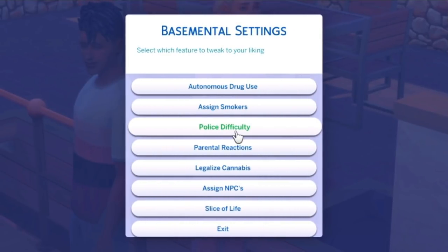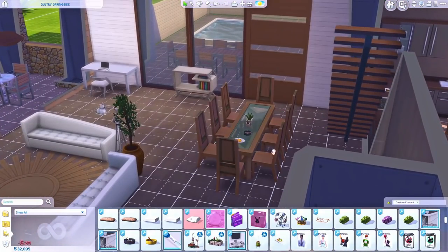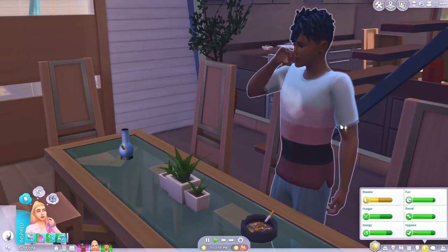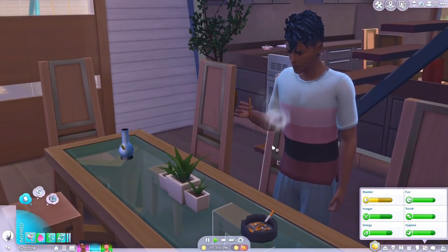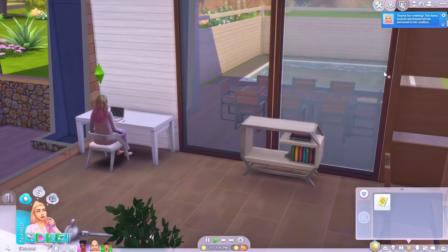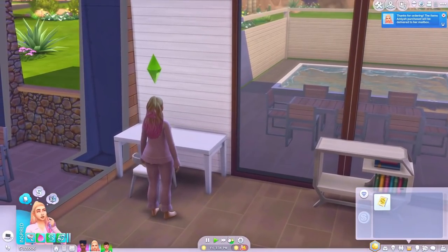The next mod is the Base Mental mod. Some people stay away from this one, but I've had it in my game for a long time because it adds a lot to my storylines. I remember in my single dad let's play the father was an alcoholic — you can drink in The Sims obviously, but it's more like 'juice.' If you're a realistic player you need more moodlets and the opportunity for Sims to actually become an alcoholic.